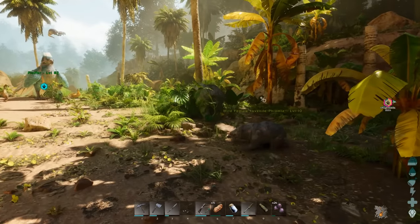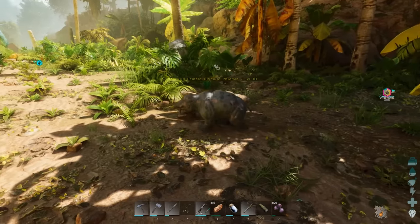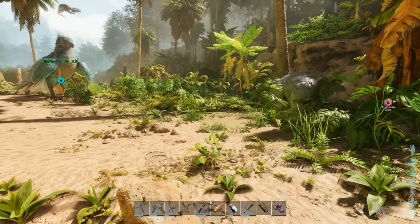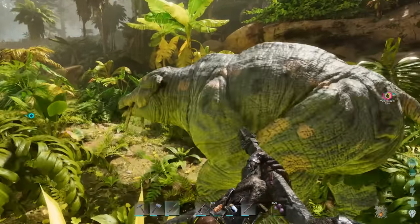Let's start off easy and steal and tame a baby Theomia. There's a little piggy and there's its parent in the background. The mechanics are: you need to kill the parent to be able to claim the baby.